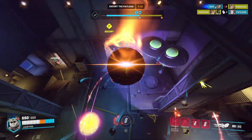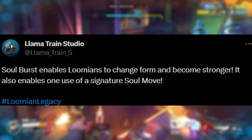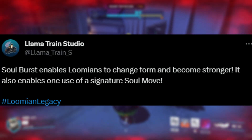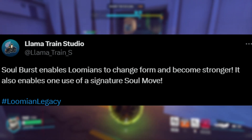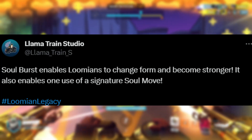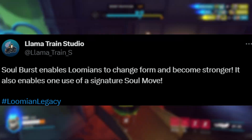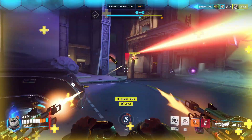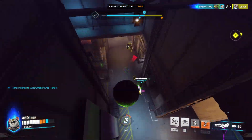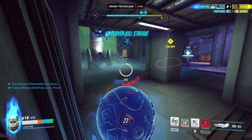The LumaTrainStudio official Twitter account put this video out on their Twitter, and they said: Soul Burst enables lumens to change form and become stronger. It also enables one use of a signature Soul move. So basically, it is just Z-moves and Mega Evolutions kind of turned into one, which I guess would kind of make sense, considering that a lot of their Pokemon Brick Bronze stuff is still in the Lumion Legacy code, so that includes Z-moves and Mega Evolutions. I guess they just put it together.